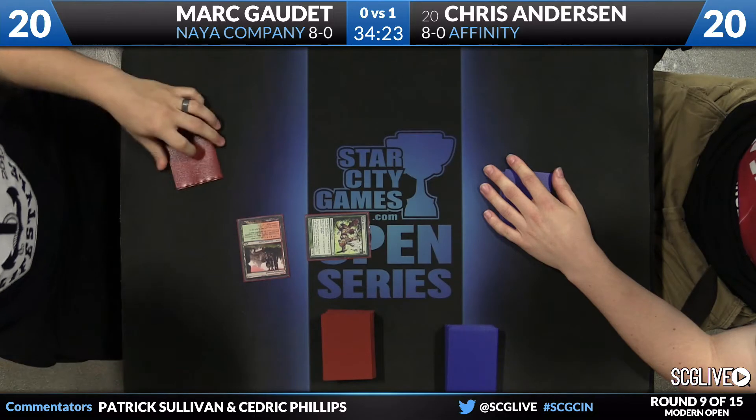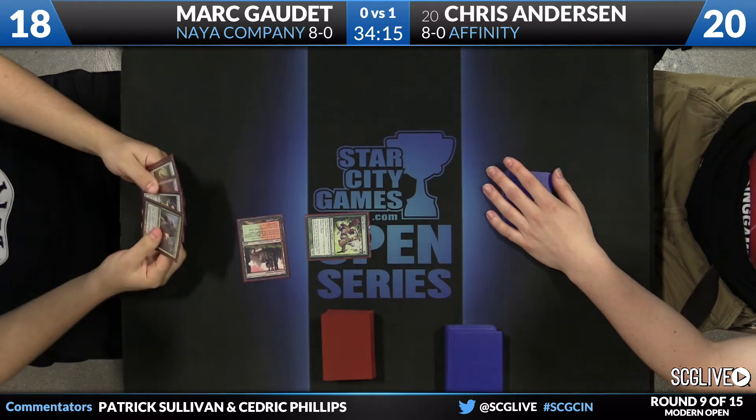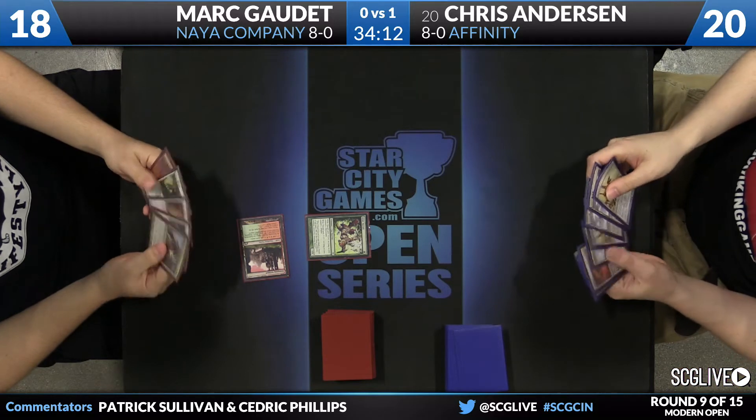Getting ready here for game number two between Mark Gaudette and Chris Anderson. We'll see if Gaudette's happy with his hand as he will be on the play. Anderson honestly feels like he stole game one — the Affinity thing where if you're trying to race with one-, two-, and three-mana creatures, Affinity gets too much value chump blocking with Nexuses, generating Thopters, and winning games even with a pretty amassed board. We are underway in game number two. Gaudette with a Wild Nacatl off the Stomping Ground — so down to 18 he goes.